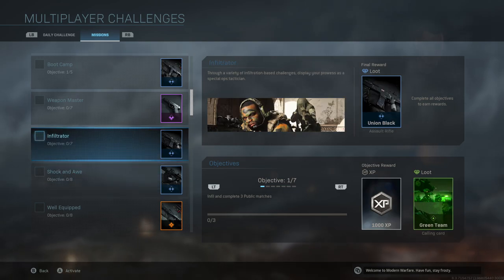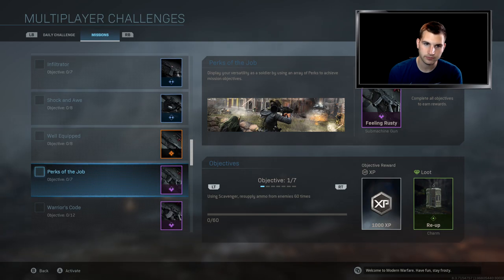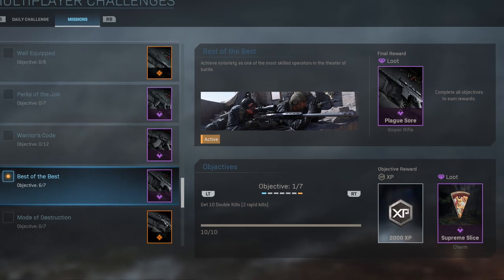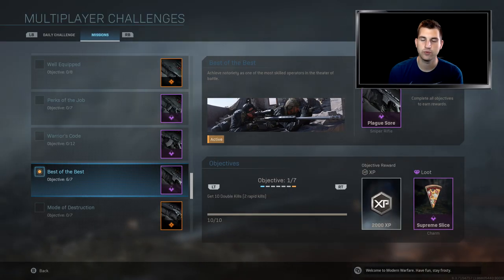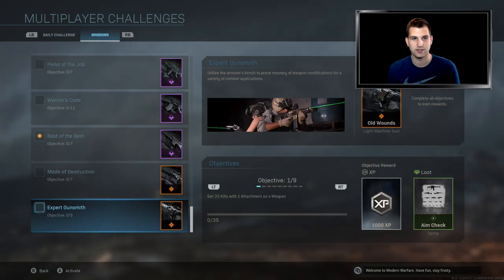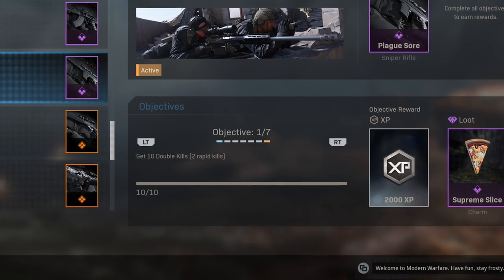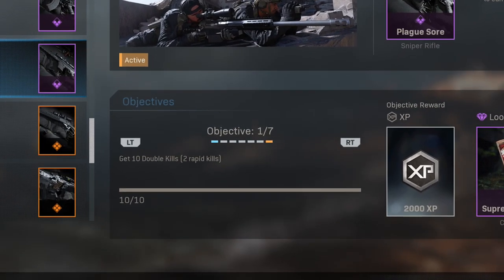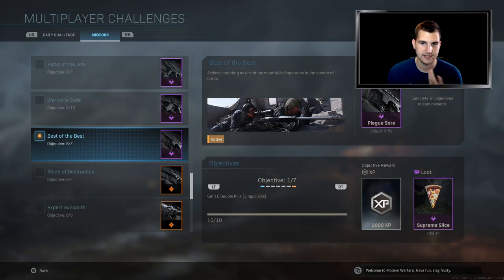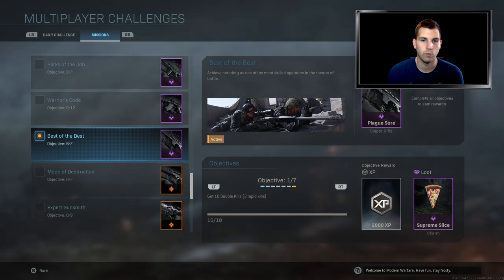Under Multiplayer Challenges you have daily challenges, then go over to Missions. These are basically what you unlock — weapon kits. If you complete all the challenges you get these weapons. The one I was going for is called 'Best of the Best' and oh my god this one took me forever. The first objective is get 10 double kills — two rapid kills — and that one's pretty easy, you can complete it in one game of Ground War.